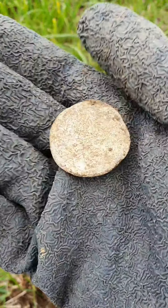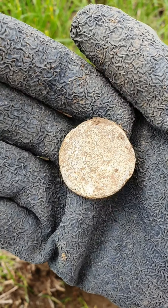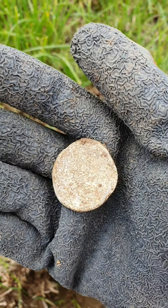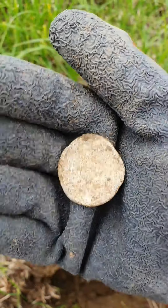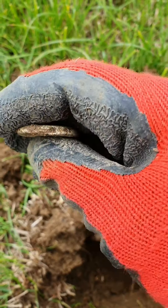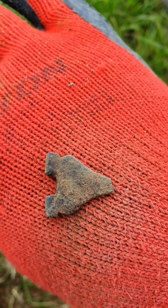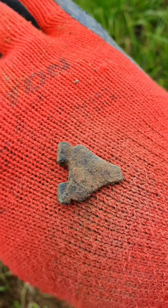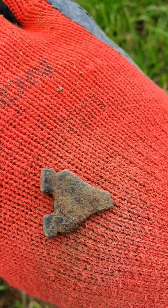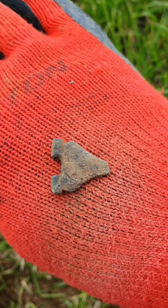Still not had very much today. It's really hard going, not many good signals about. One of the guys from the club had a little silver spoon which is quite nice. Just dug what looks like some sort of lead weight or big lead token. Had a couple of buttons but mostly still just digging rubbish and lead. This latest piece might be part of an old book clasp or something — it's the best part I've had for a little while anyway.